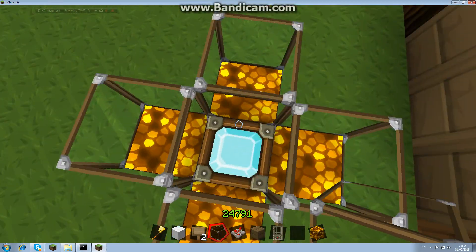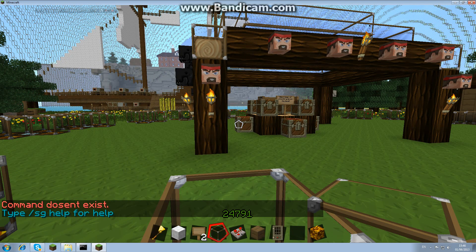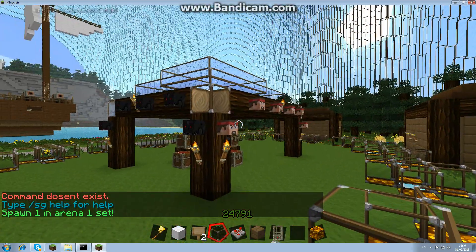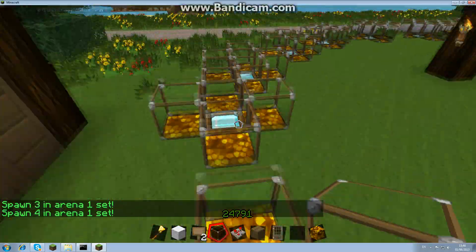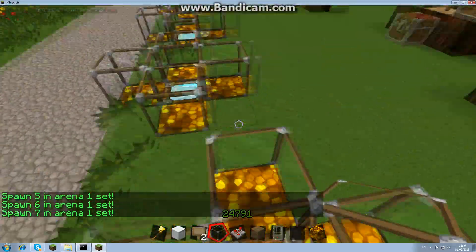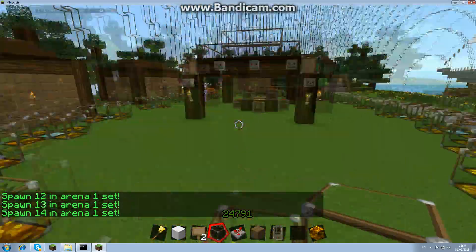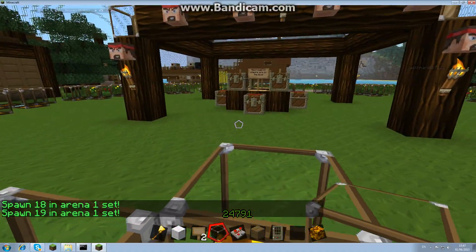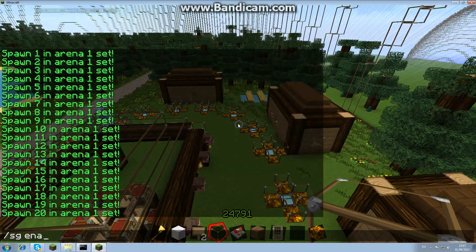Once you're in the arena, you want to set the spawns. I'm going to start on this one. The command is 'sg set spawn' — make sure there's a space. That's number one. I'm just going to go around in a circle and set all of these up. And twenty — there we go. I've got all of them set now.